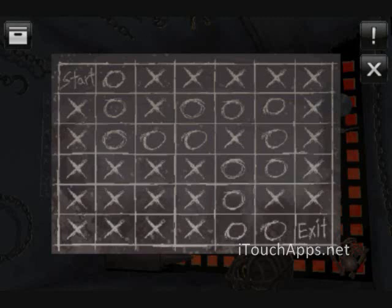So take a pencil and paper. From start we go right — we need to go through all the O's. So we go right, down, down, right, right, up, right, right, down, down, left, down, down, right, right.